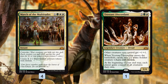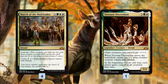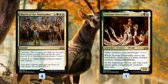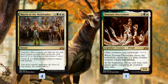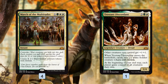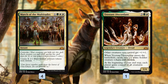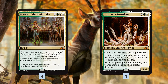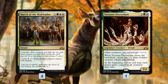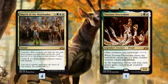Trostani is only a one-of, but it's another token producer slash payoff. On one hand it pumps all of our tokens — giving all our other creatures +1/+1, so suddenly our 1/1 tokens from March of the Multitudes aren't dying to Goblin Chainwhirler and are hitting for two. It also makes two soldiers with lifelink when it enters the battlefield, very similar to Regal Caracal — an army-in-a-can at the top end of our curve.